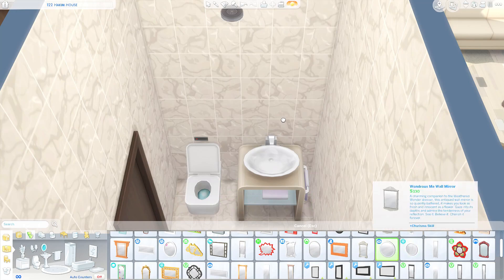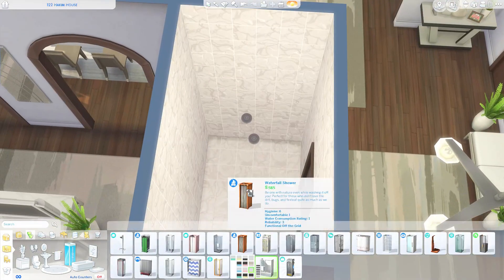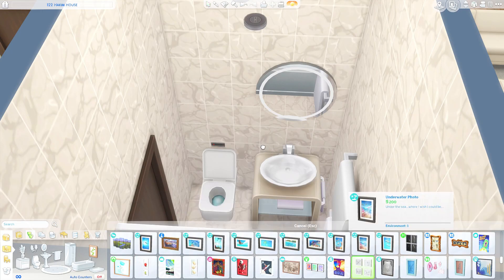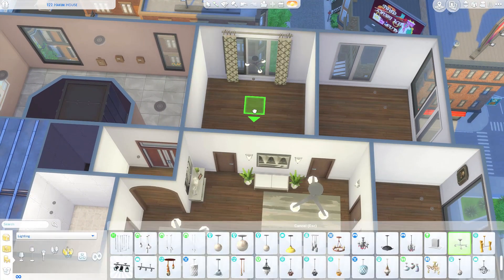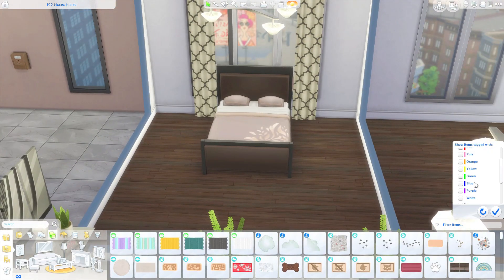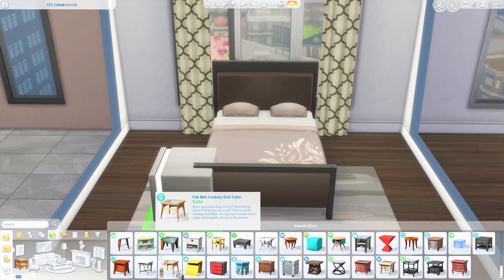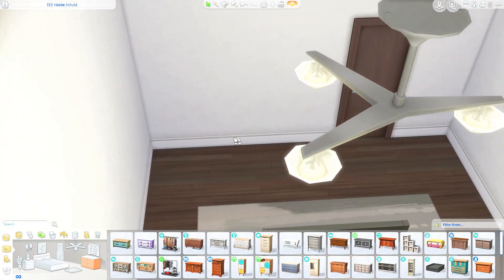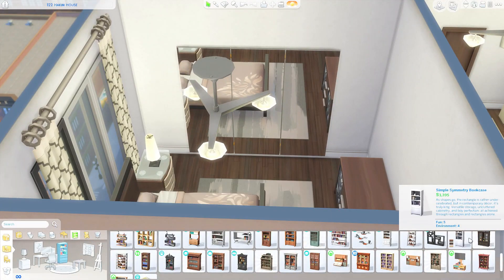I feel like hallways are always so hard to decorate — does anyone else struggle with hallways? Up until maybe a couple of months ago I really didn't focus on hallway spaces at all in The Sims. I then moved on to the first full bathroom — I believe there are two full bathrooms in this build. Originally I was trying to make it a three bedroom, but at the very last minute I decided to make that third bedroom a studio space.